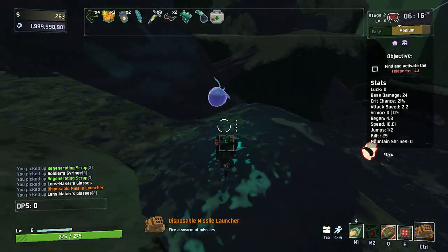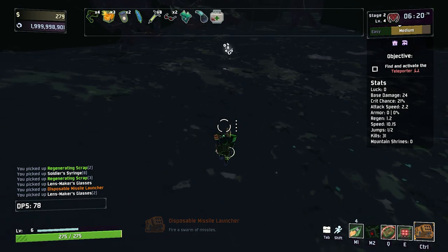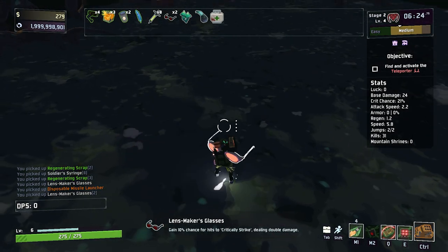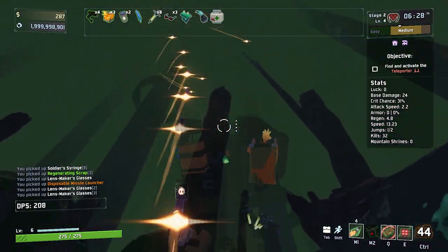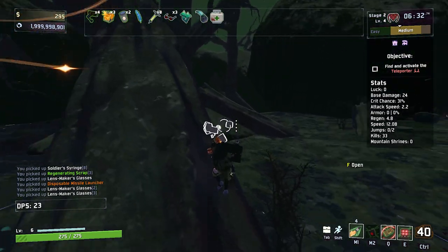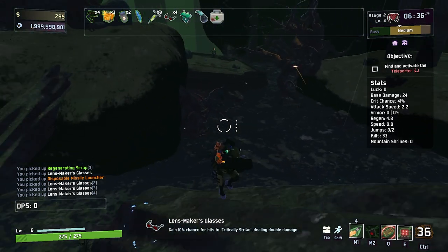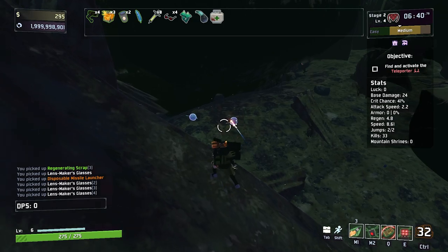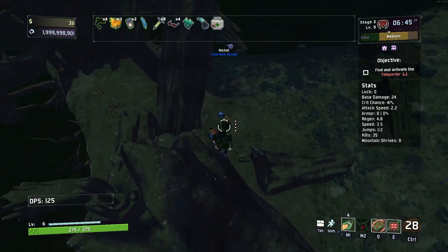I just picked up another key part of this build — the Disposable Missile Launcher. If I fire it, you can see it's shooting out a lot of missiles, and most of the time that's enough to do plentiful amounts of damage. I'll show you in just a second what I mean by absolutely crazy missile launcher.